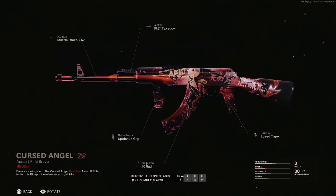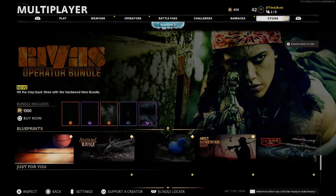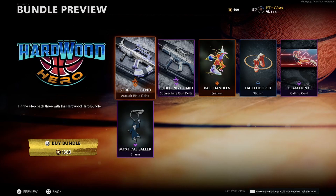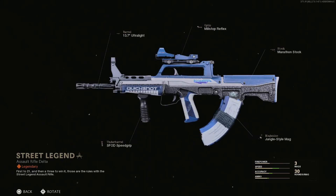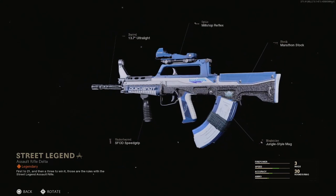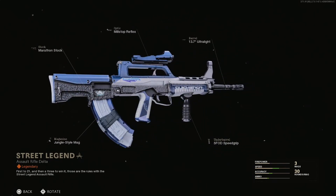The fire turns to purple on the final kill tier — oh my god, such a good one. Let's wrap it up with the Hardwood Hero bundle. This one's 1300 CP. The QBZ blueprint is called Street Legend — attachments are ultralight barrel, mil-style reflex, marathon stock, jungle-style mag, and speed grip. This one's pretty cool, kind of giving me some Jordan vibes with that design.